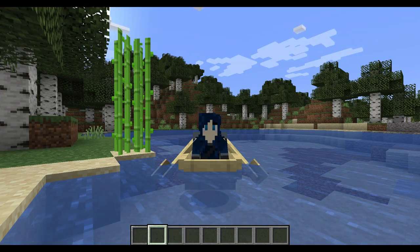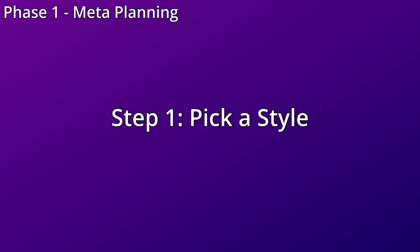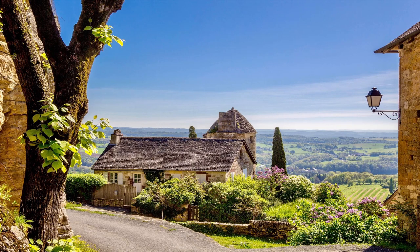When I take on a building project, I like to break it down into four phases. Phase one is meta planning — you can think of this as the big picture. Step one is style. For today's build, we're going to go with something that's reminiscent of the French countryside.